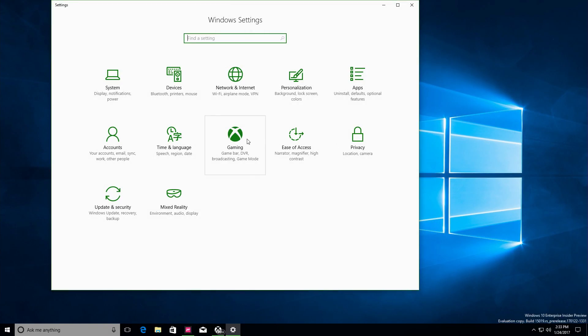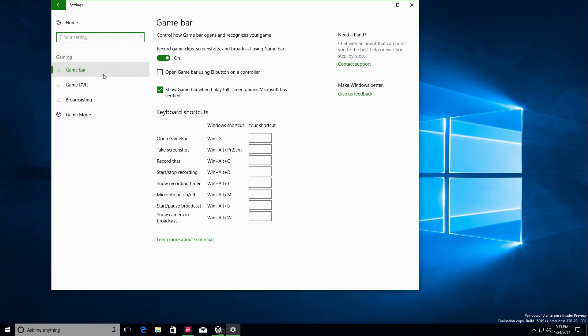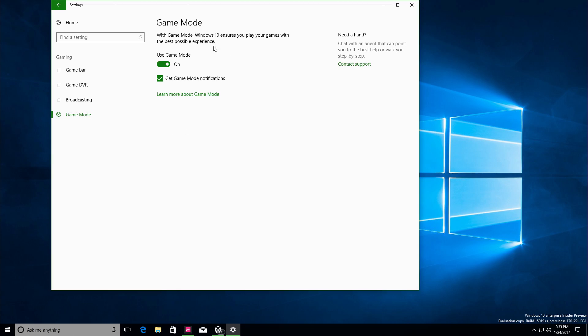One of the exciting things in this Insider's Update is that gaming has its own section in System Settings. Make sure Game Mode is enabled here to make use of the feature.